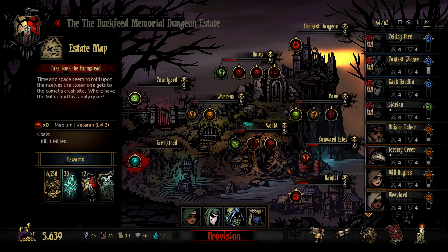Take back the fucking farmstead. Where is the Miller and his family gone? Let's go kill him. Good reason for this - an okay payday. Getting the Rampart Shield, which is a really good man-at-arms trinket. Getting that extra move and stun chance makes him an incredibly reliable stunner.